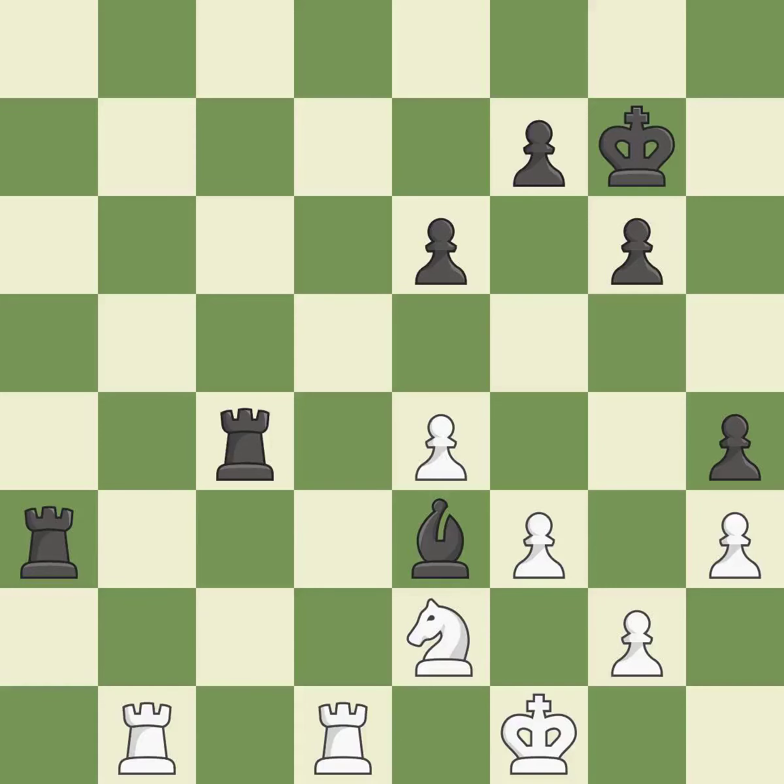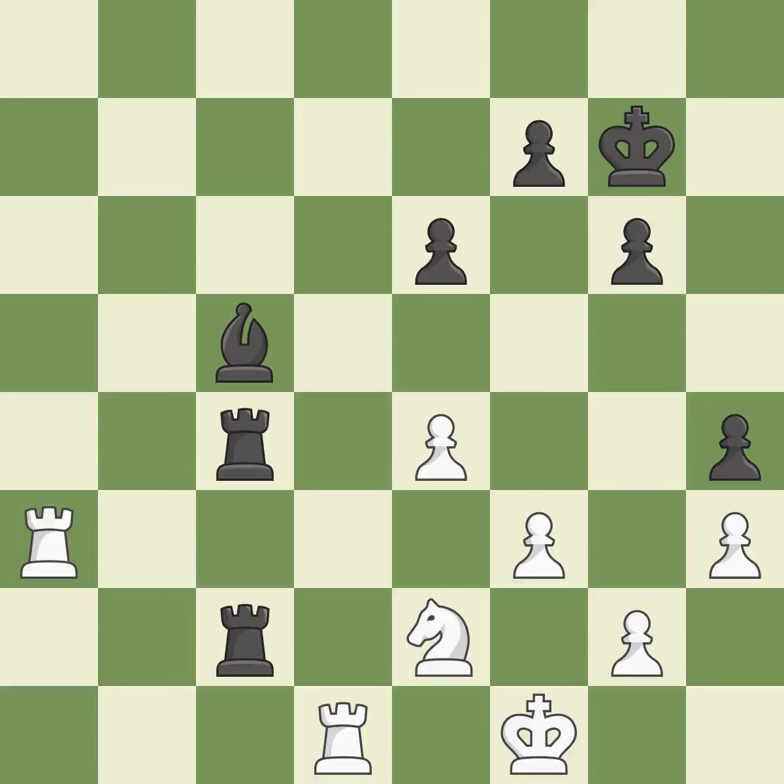Now that the rooks can see one another, they can defend one another. This places a rook on the 7th rank, activating it and putting the other side's king under pressure. This offers an equal trade of pieces. The rooks are coordinated and powerfully doubled on the file. The bishop is now on a square that is more secure. The rooks are placed in a single file and are able to cooperate to pose a danger.